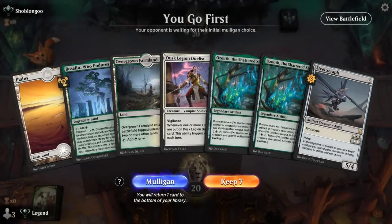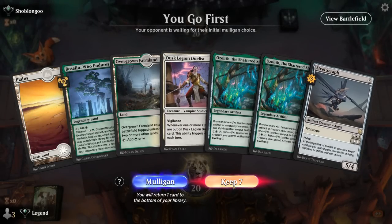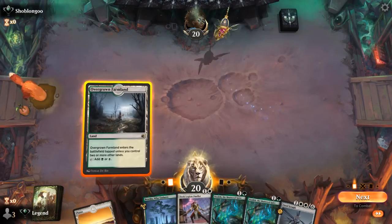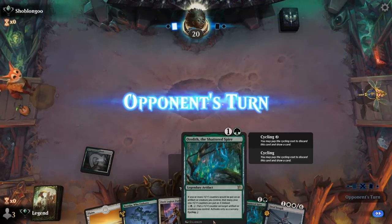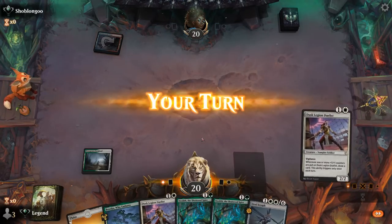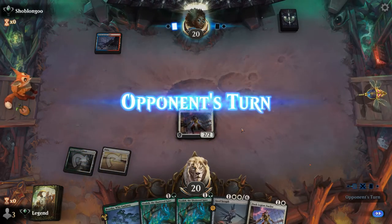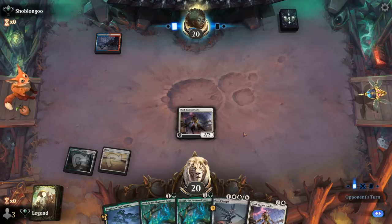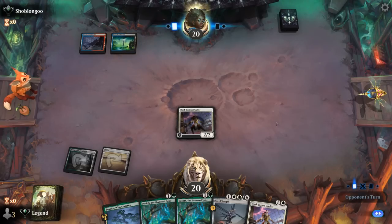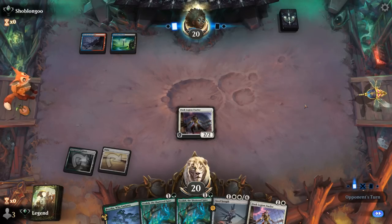We're on the play with a hand that could work out fine, especially if we pick up more ways to put counters on Duelist — I can always activate Ozolith. Opponent is on blue-red, possibly Grixis, which is going to be packing a lot of removal. We'll play a Duelist out here to start applying a bit of pressure, and if we topdeck a Siege Veteran we're off to the races.